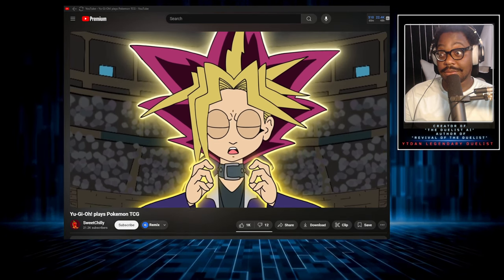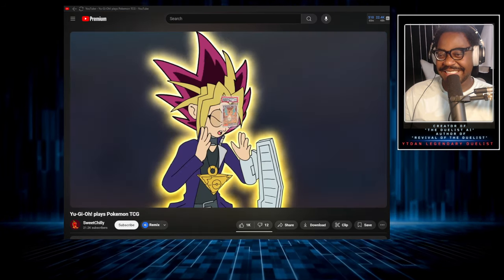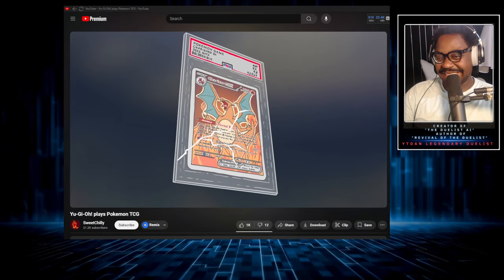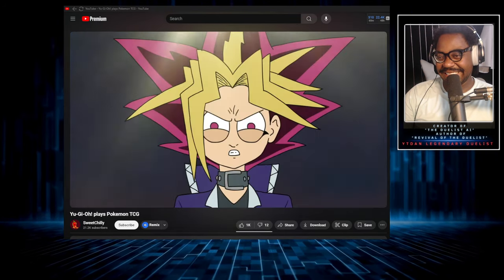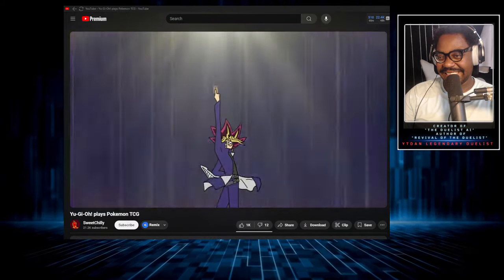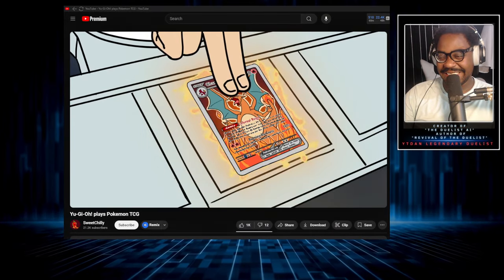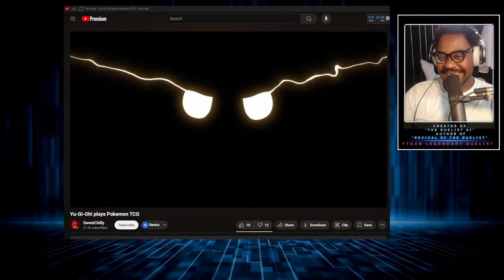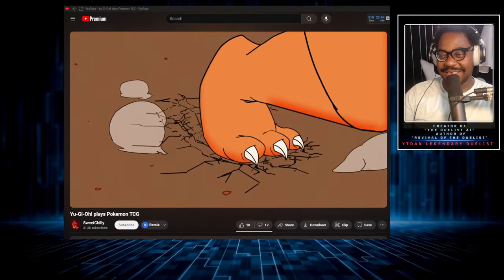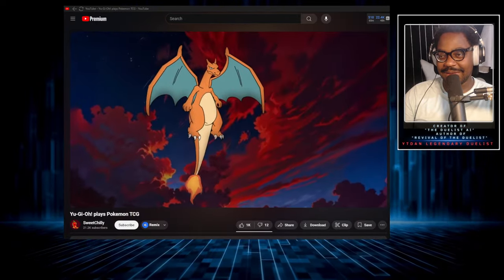I beg of thee, heed my cry. The ancient chant. He knows it. Release thyself from plastic might, and bring me victory in this fight. I beseech thee, grace our humble game. But first I shall call out thy name — Winged Dragon of Zard. The original Kanto Firestarter. That's hot. Anytime you gas up my boy Charizard — who can complain about Charizard?